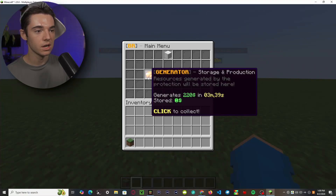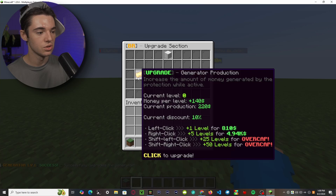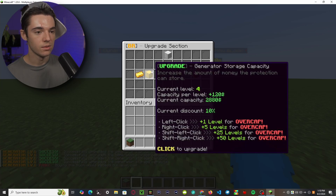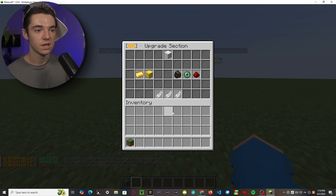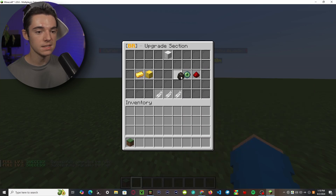To upgrade our generator, go into upgrades and left-click to add that to the generator. You can also upgrade your storage — it's now at overcap, so this is as much as it will go for basic protections. You can make more different types of protections in the configuration, and you can also upgrade the fuel capacity.